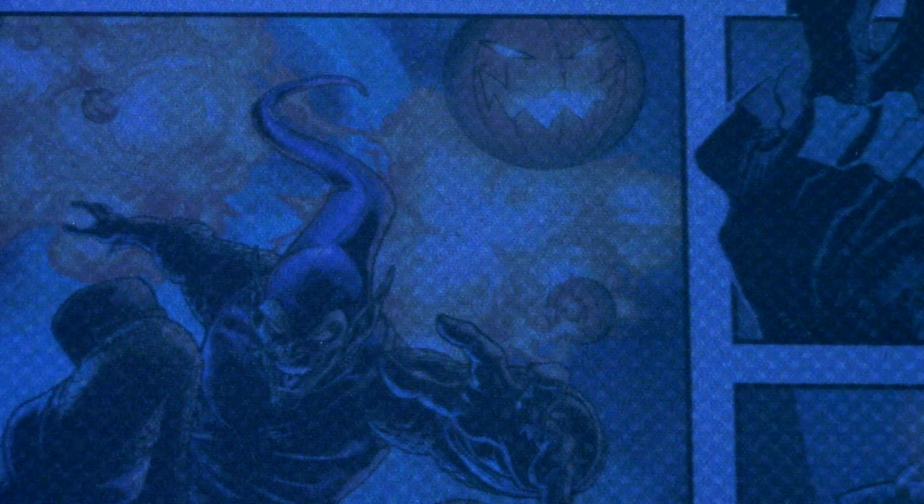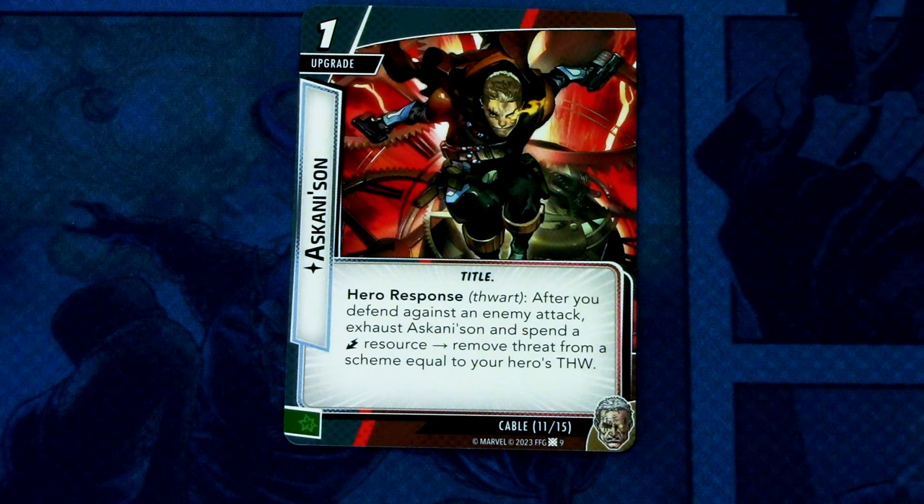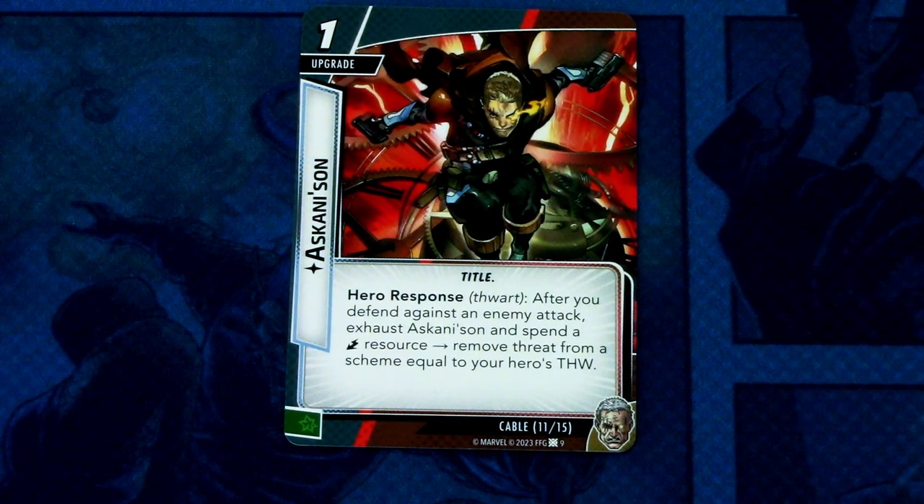Next up, Askani'son — it is a one-cost upgrade with title trait, hero response support: after you defend against an enemy attack, exhaust Askani'son and spend an energy resource to remove threat from a scheme equal to your hero's defense. This can be committed as a wild resource.